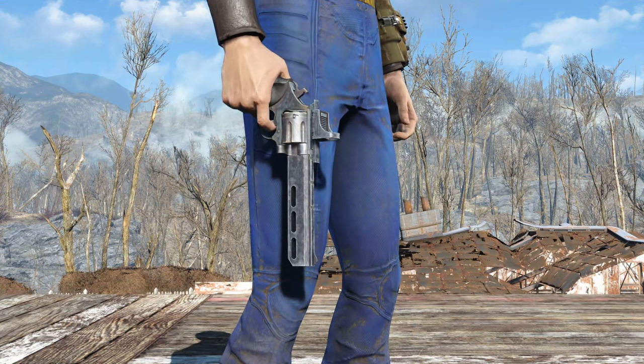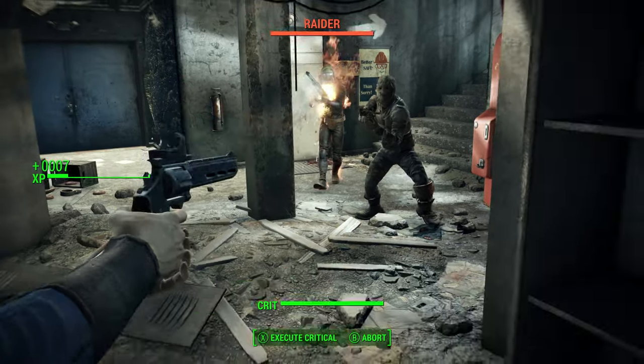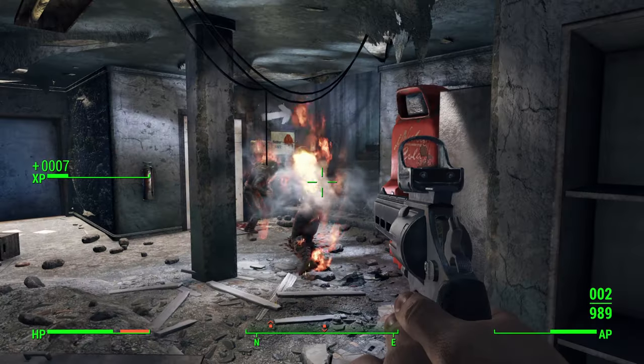You can set your targets on fire with the Gainer, a unique magnum in Fallout 4, and in this video I will show you how to get your hands on it. Hi, I'm Mo, and I'm trapped in Fallout.